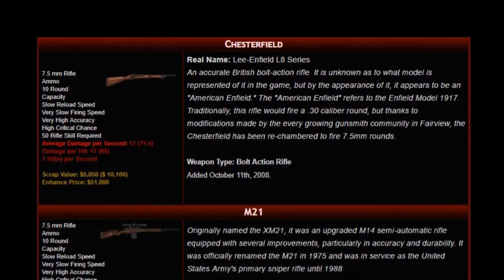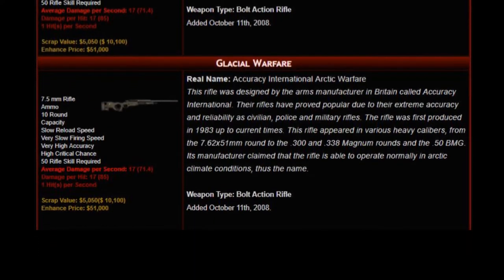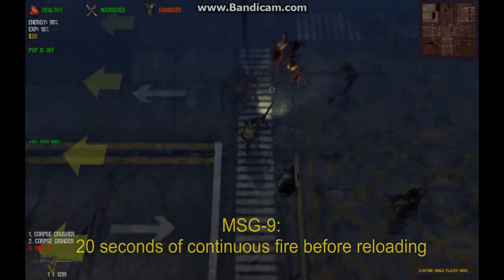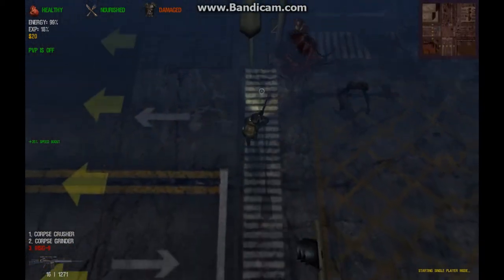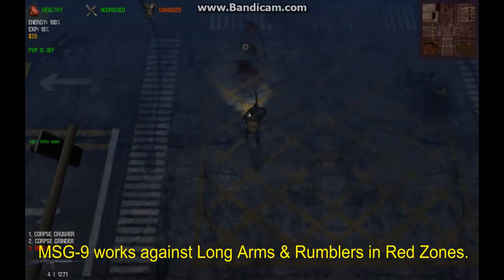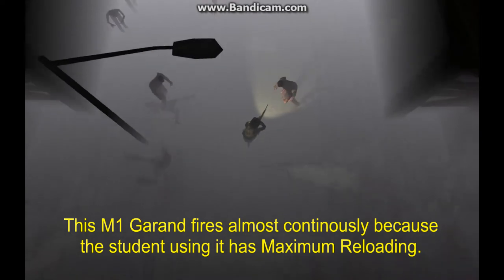The next four rifles are essentially the same as the M1, but with larger ammo capacity. The 50-proficiency Chesterfield, the M21, and the Glacial Warfare all hold 10 rounds per clip. The 60-proficiency MSG9 holds 20 rounds, making it the first rifle that is clearly a superior upgrade for students with slow reloading speed, though the very slow firing speed is not ideal for fending off swarms. The MSG9 remains effective in orange zones inhabited by spiders and tendrils. The difference in magazine size is significant only for students with very poor reloading. With fast reloading, the two rifles are virtually indistinguishable. Therefore, students who have maxed their reloading stat can save money by using the lower-proficiency M1 Garand.